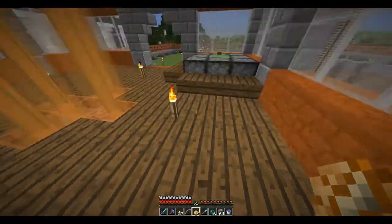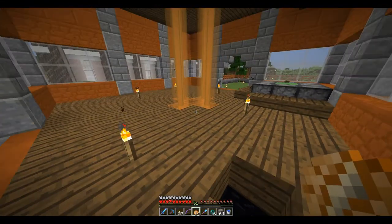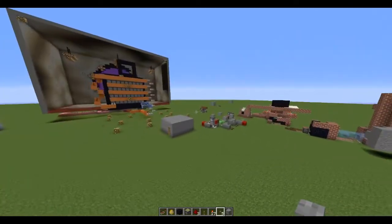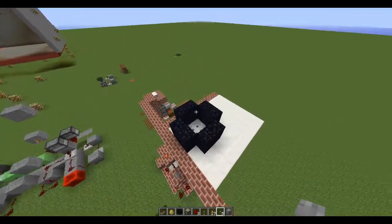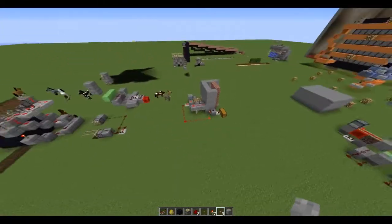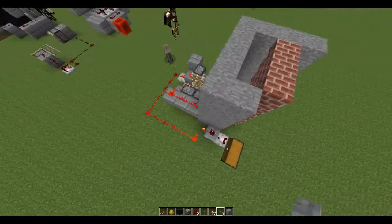Let me quickly go into my test world and show you how that's made. I actually don't seem to have my prototype — I did it in here. I've been messing around with a few different little things. You can see how that secret door works.